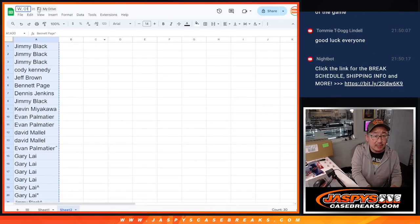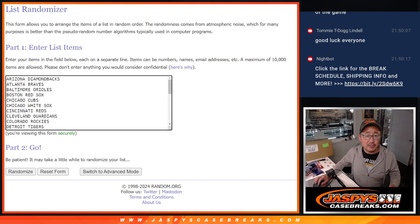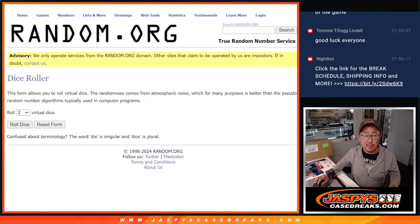Today is Wednesday, 01-17-24. All right, so there's all the teams. No combos — there's everybody right there.